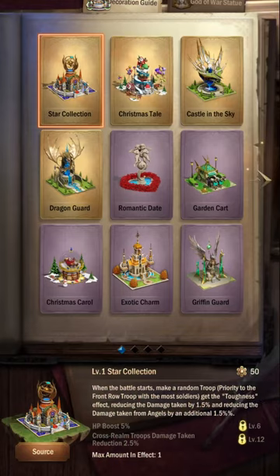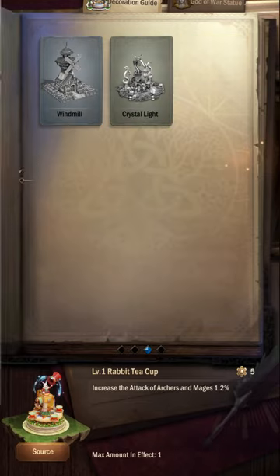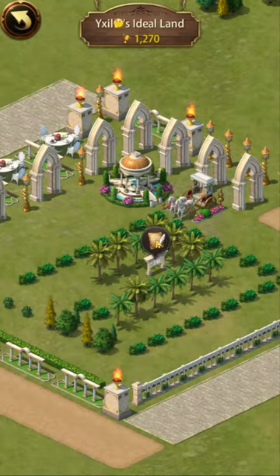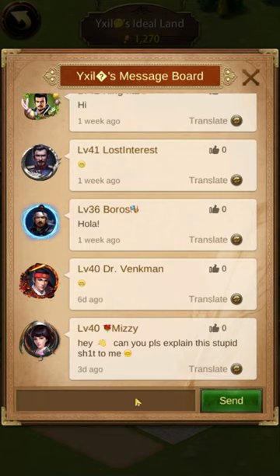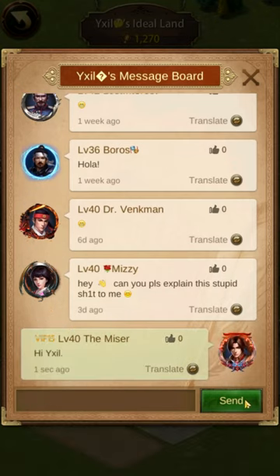Other buildings of the blue or purple quality are obtainable by free-to-play or low spenders, meaning that while a low spender might not get the highest impact buildings they still have access to quite a bit. Ideal Land in Ebony should function in the same way, although I'm making the prediction that there will be fewer items available to lower spenders, a lot more to the higher spenders, and that the costs on the higher end will be much greater than those of other games.